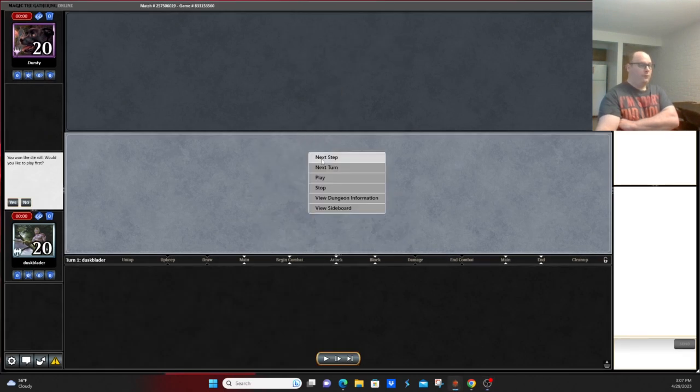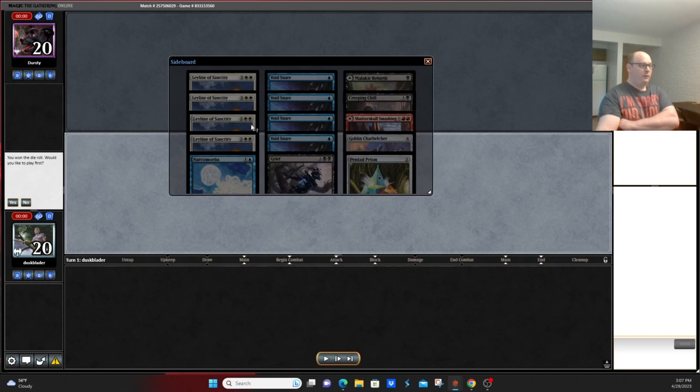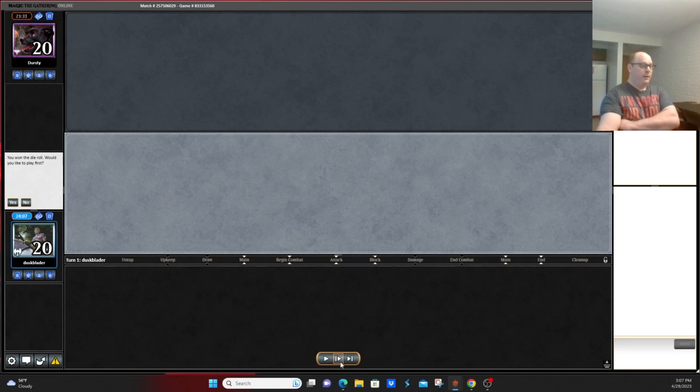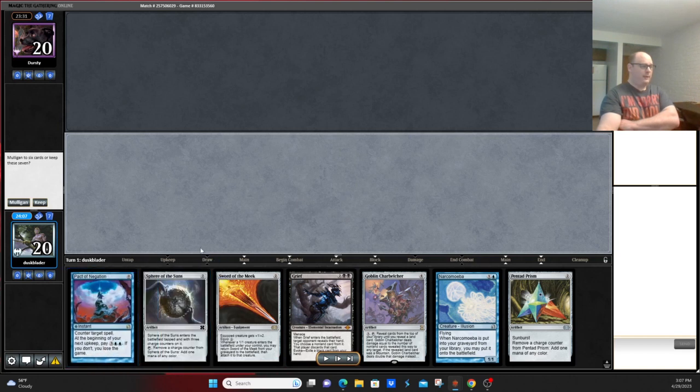Alright, back for game number two. A little bit of sideboarding — boarded out some stuff, boarded in copies of Pact of Negation and at least one copy of Charbelcher, so it'll be interesting to see how this game plays out. The problem when you're up against Death's Shadow specifically is they have the combined disruption of Thoughtseize and Counterspell, but we now have Pact of Negation.